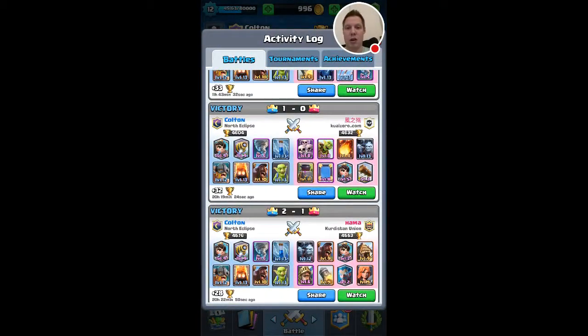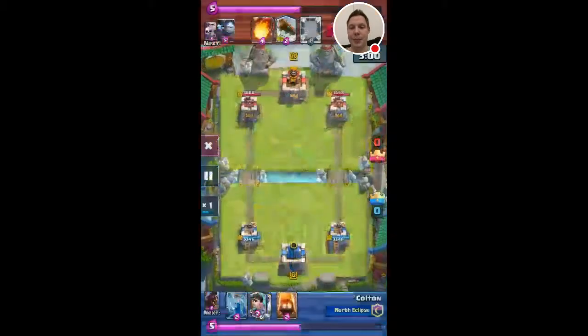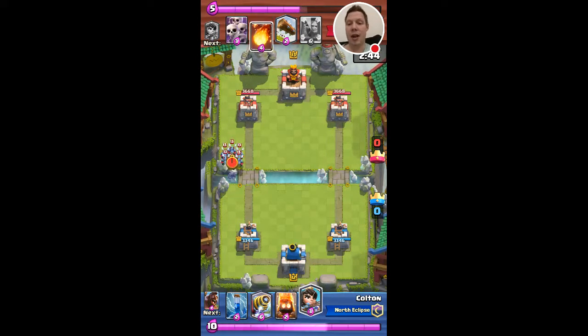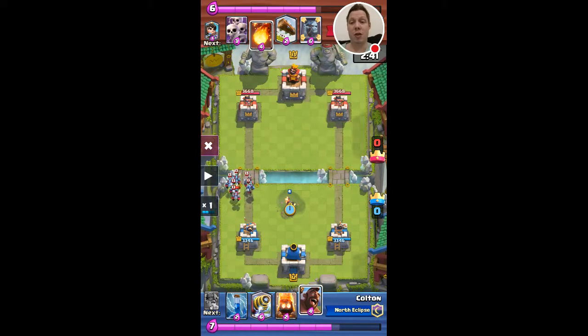So I just wanted to show you this one right here. When I was going up against a level 13, I know I have to be smart with my elixir because his cards are going to be better than mine. I have pretty good cards, but that was a pretty dumb move by him to do a naked minion horde - but it is what it is.